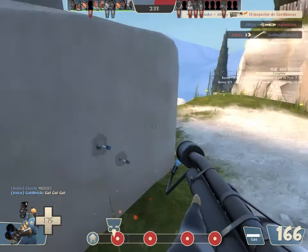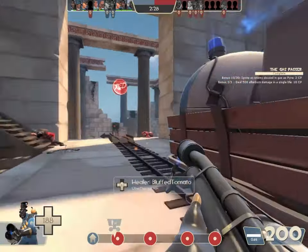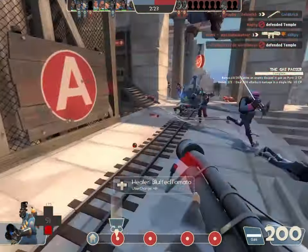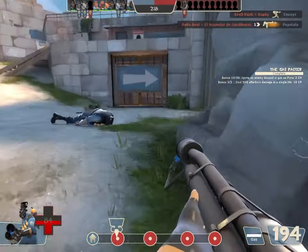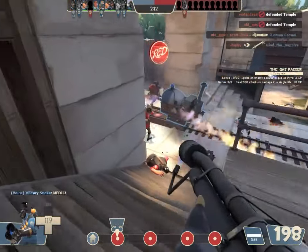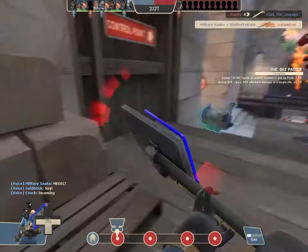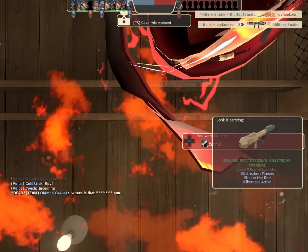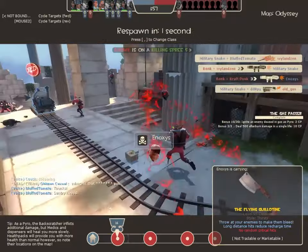We can push the cart now, right? There's no secret sentry anywhere — oh, shoot, there is! I almost got stunlocked. I have a full gas passer, so let's see how I should be timing this. I'm going to throw it now — wait for them to come up — and strike! I got him! Yay! It takes way too long to build it up, but that is so worth it.